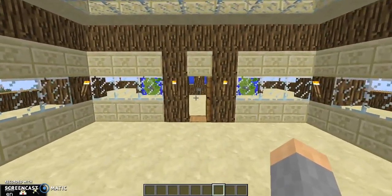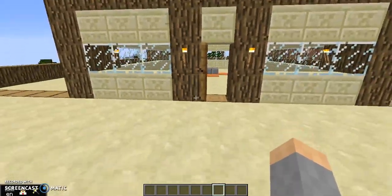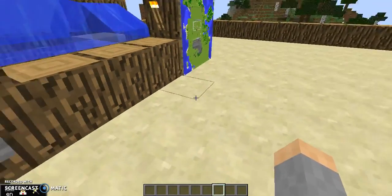Welcome to the Minecraft version of Friends School Baltimore. Here is the spawn that does not actually exist in real life, but it is very nice.